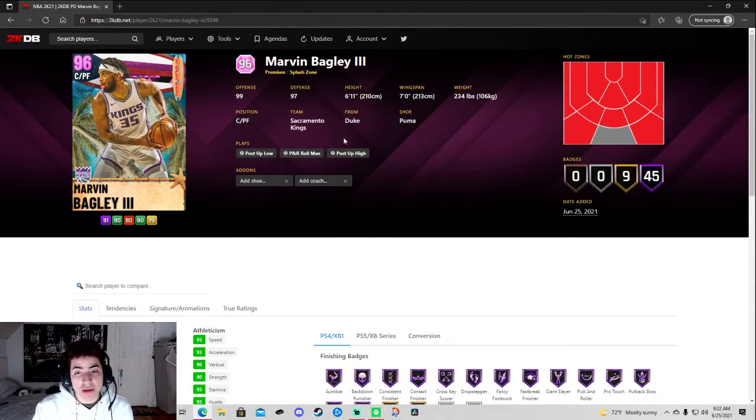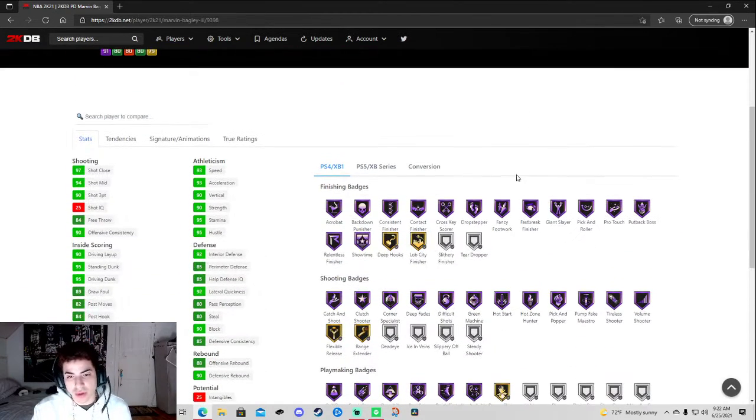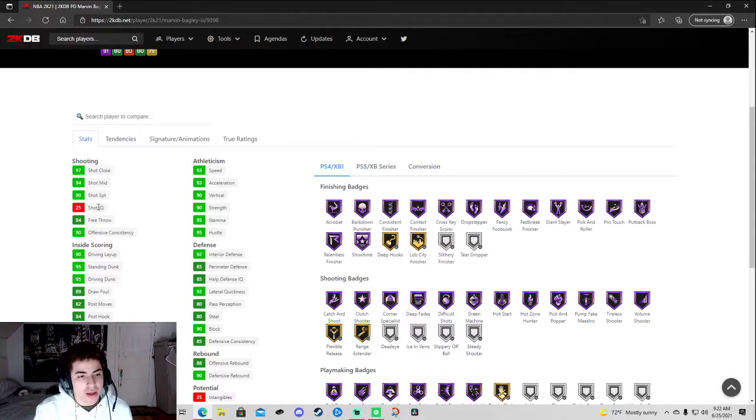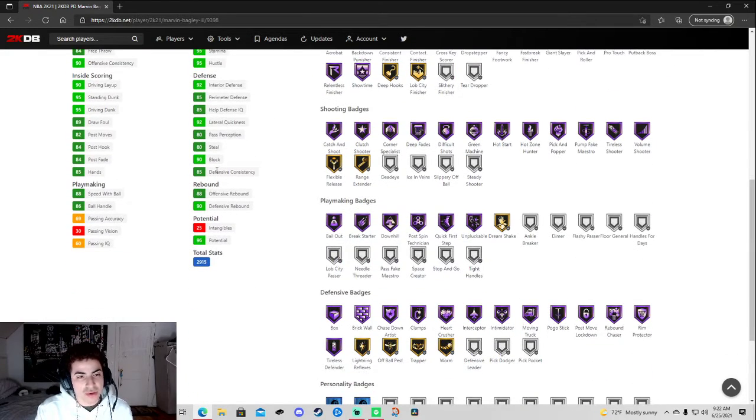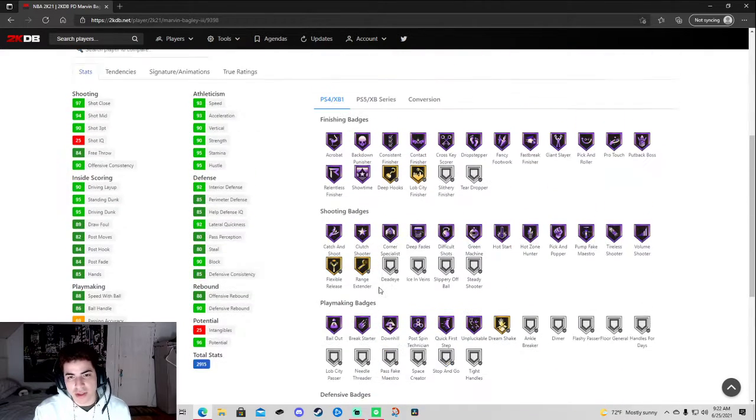That's practically what it is. This card's gonna be usable for the budget squad — I'm picking them up, I already know I am. They always boost them: 90 shot three, 93 speed, 93 acceleration, 90 vertical, 90 strength, 85 perimeter D, 92 interior D, 88 speed with ball, 86 ball handle. They didn't give him playmaking badges, which was kind of sad. But they gave him the one that matters — you gotta put handles for days if you want to use him as a dribbler.